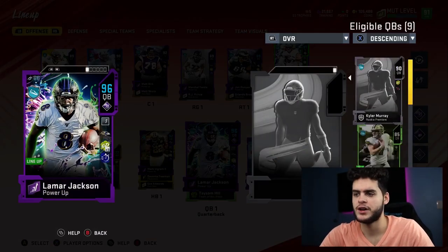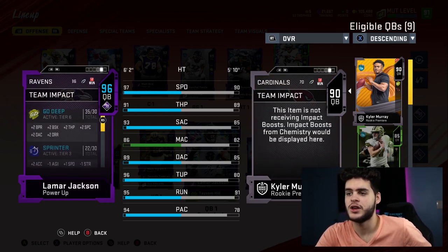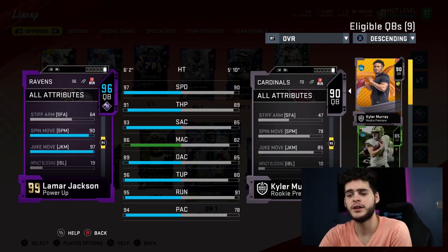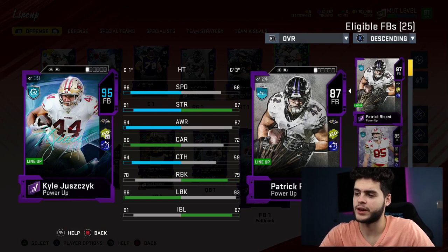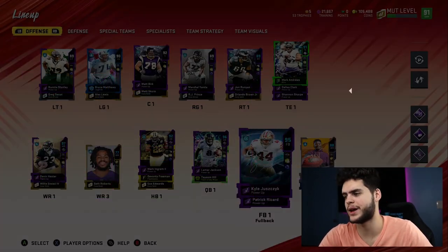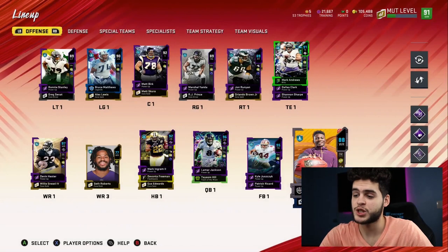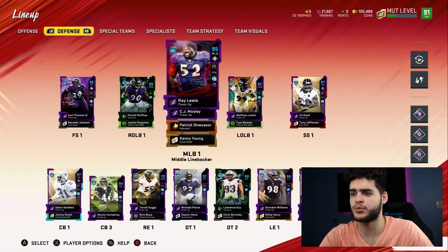He's got Lamar Jackson — on a theme team, 97 speed at quarterback. Do you understand what that is? 91 throw power, 93 short accuracy, 86 medium accuracy, 89 deep accuracy, 96 throw under pressure, 95 throw on the run, 94 play action, 98 acceleration, 92 jumping, and his spin and juke are 97 and 90. Lamar Jackson on the theme team is probably the craziest quarterback in Madden. He also picked up Kyle Juszczyk — 95 overall fullback. And Marquise Brown has 98 speed. His QB, WR1, and WR2 all have 97+ speed. Pretty crazy offense with the right playbook.